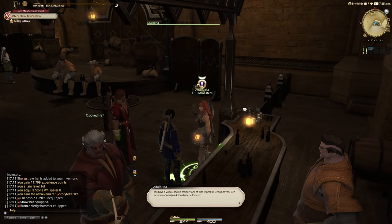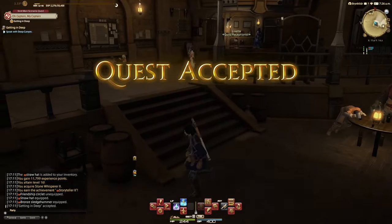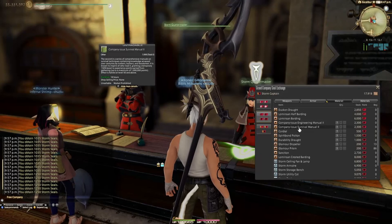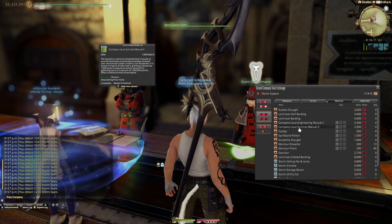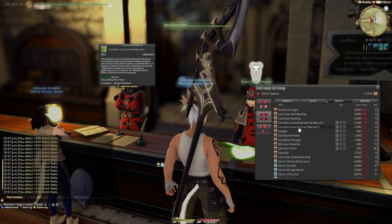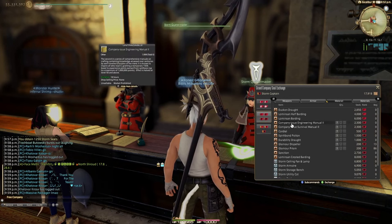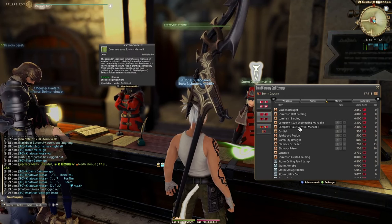After you open up Miner or Botanist, just do the opening quest lines until about level 20. Make sure the first thing you do is come to your grand company and pick up maybe about a dozen or so of these company issue survival manuals. Make sure it's the level twos and not the level ones — these are going to help you an absolute ton and make leveling so fast.